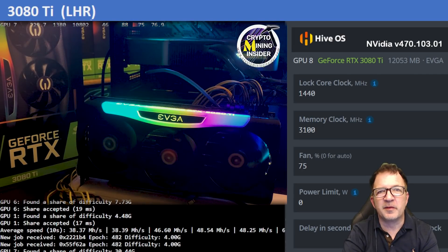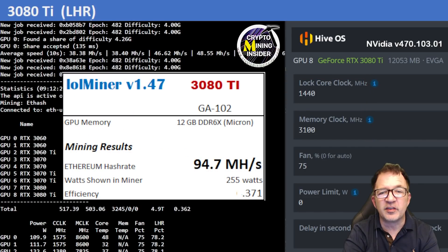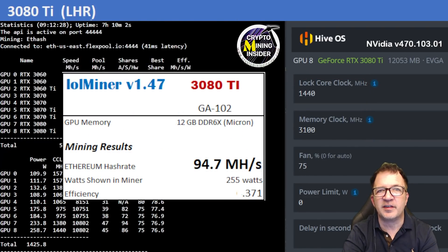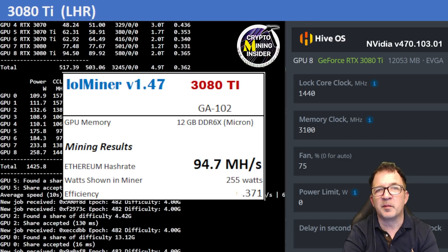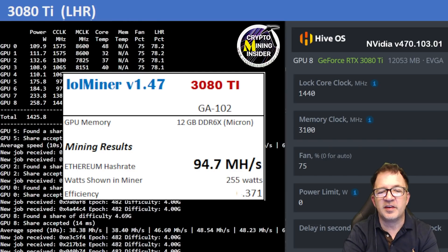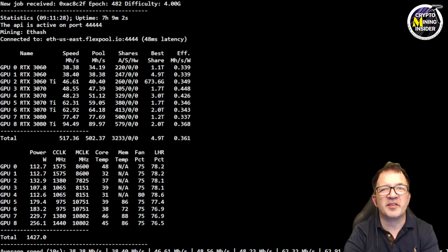The last card is my RTX 3080 Ti EVGA For The Win. Using a locked core clock of 1440 and a memory clock offset of 3100, I got the best results ever: 94.7 MH/s at a 0.371 efficiency. That's almost rivaling full hash rate RTX 3080 cards. Looking at the miner screen, this GPU is running at 86 degrees Celsius — fantastic.